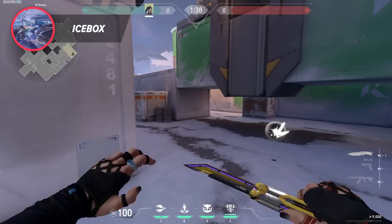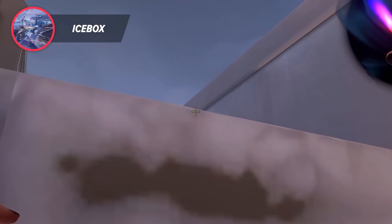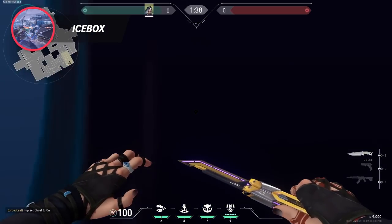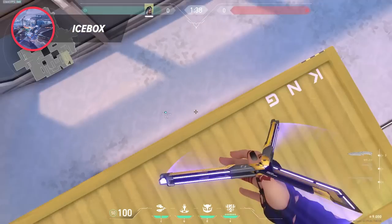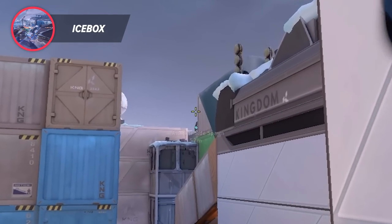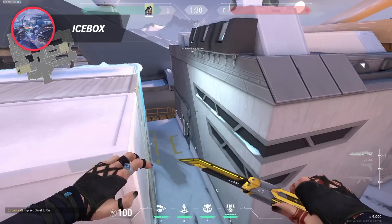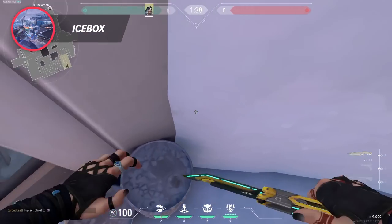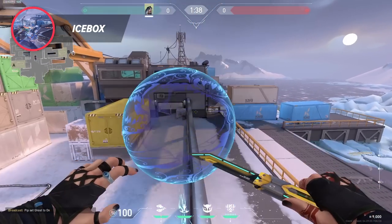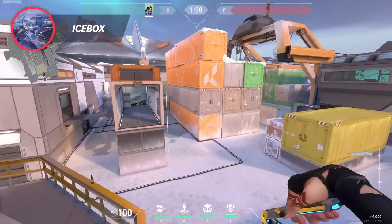When attacking B, an easy and consistent lineup is this one. Line yourself up with the box, aim where the box creates a line, and jump throw. This one fully clears back yellow, sees anyone that might still be close to main, and also sees a lot of sight and heaven. If you're not sure where your enemies are going but you suspect B, you can position yourself on the ramp at the start of the round, aim at the object that sticks out here, and then simply run plus jump throw to instantly know where to rotate. And if you need to retake B, you can just go snowman — get on top of the barrel here, and aim at the bottom of the crane ladder. That way you know whether all of this is clear, and your enemies can't really sit deep main or hide behind yellow, making the retake a lot easier.